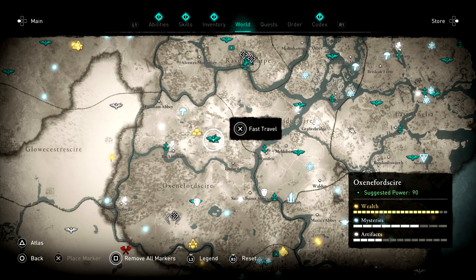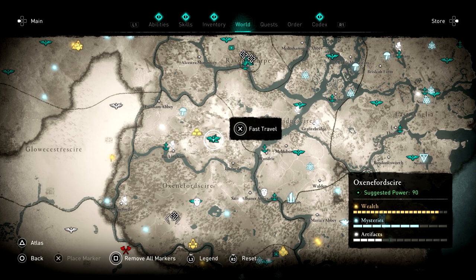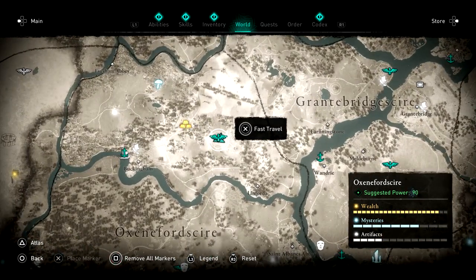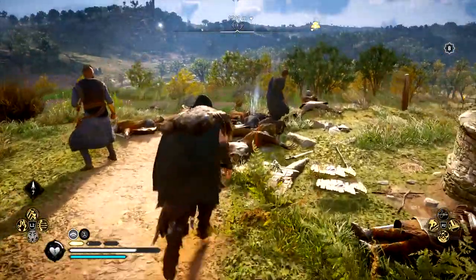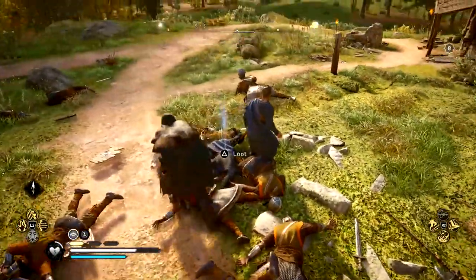From there, warp to this fast travel point. Get ready because as soon as you get here and drop down, there are a couple of allied soldiers who are going to be like, hey, there's some enemies coming, please help us out. Basically you just got to fight them off. As you can see, it's a sizable battle — lots of dead bodies here — so just be ready for that.